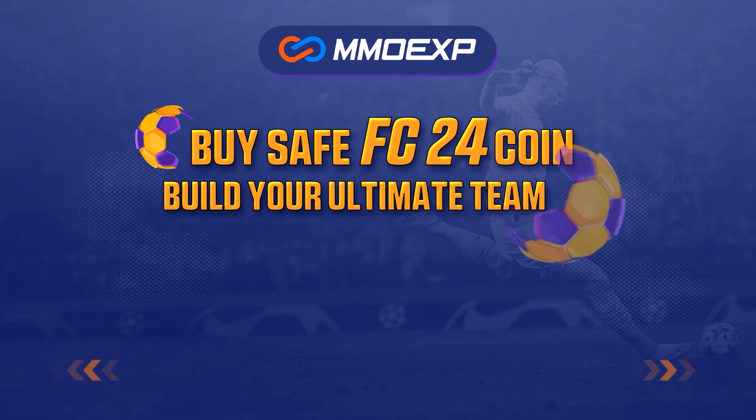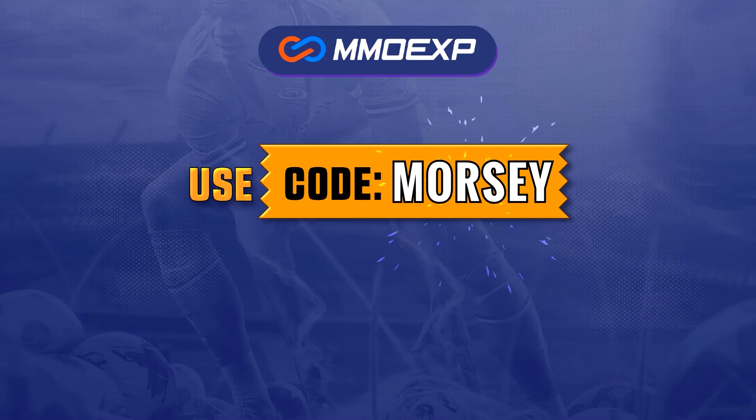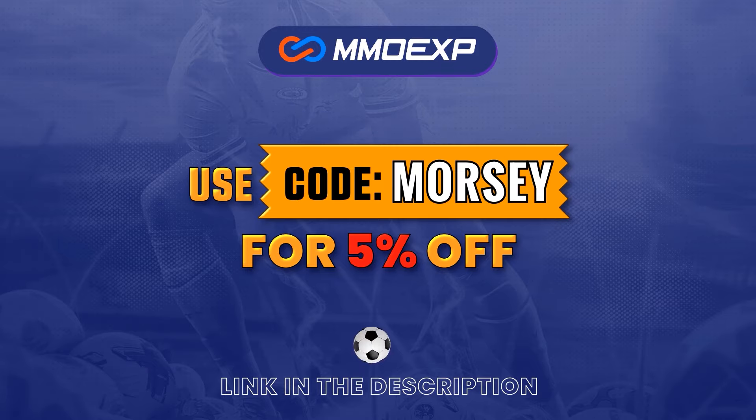For cheap and fast FC24 Ultimate Team Coins head over to MMOEXP.com. Link down below and make sure to use Morsey at checkout to get yourself 5% off.